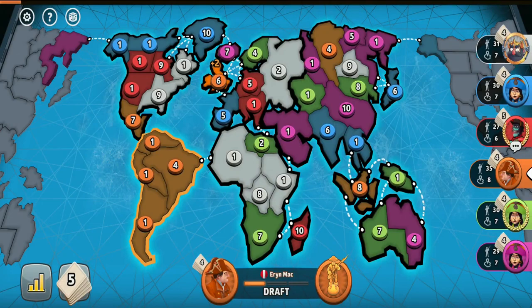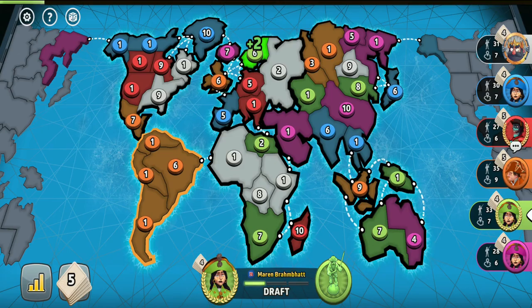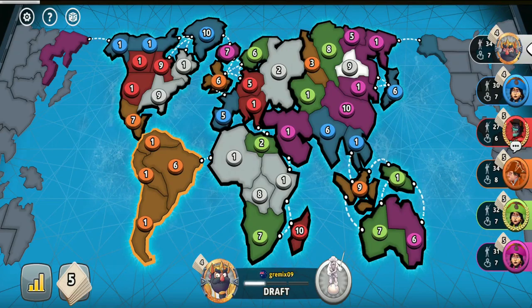It seems my opponents are skipping their fifth cards so they wouldn't be the first players to trade in a set, ending up with the lowest amount of troops. As you know, sets in progressive card games start with 4 troops and with every traded-in set the value increases, so while the first player gets only 4 troops, the sixth player receives even 15.